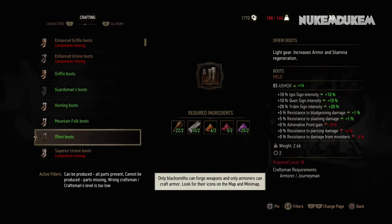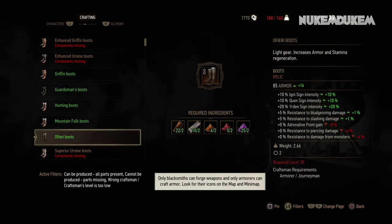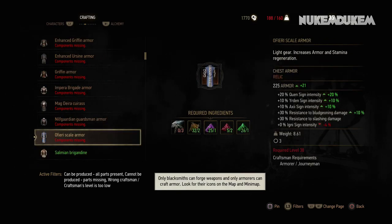Ofiri boots — level 38 gear. I actually have enough to make those. So you get the boots. Then there's the Ofiri scale armor as well.